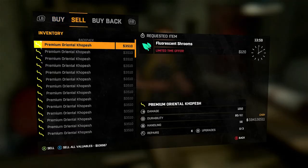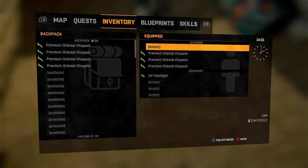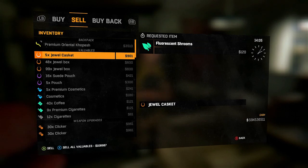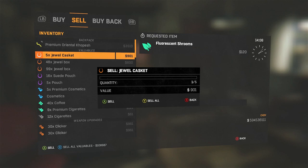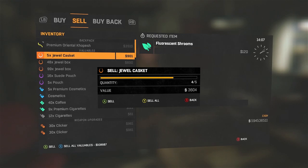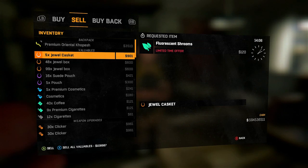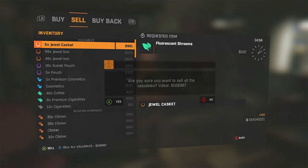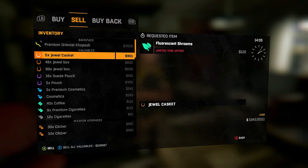You need valuable items too, so you get the 'sell all valuables' option — you cannot do this glitch without that option. You only need one jewel box, one pack of cigarettes, one cosmetics pouch, or anything that counts as a valuable to get that 'sell all valuables' option. You absolutely need that or else this glitch will not work.